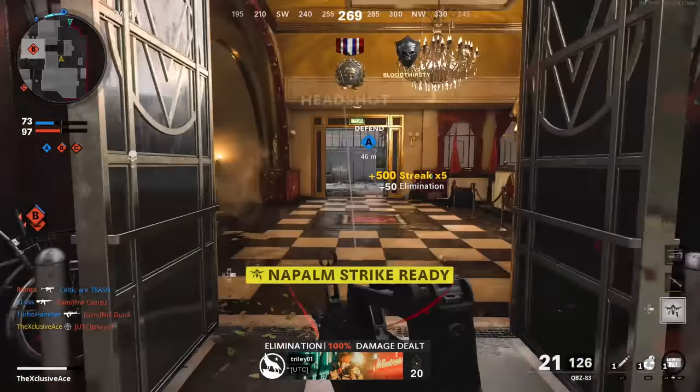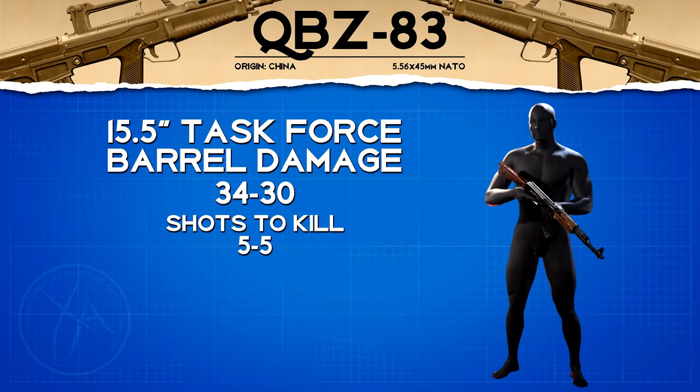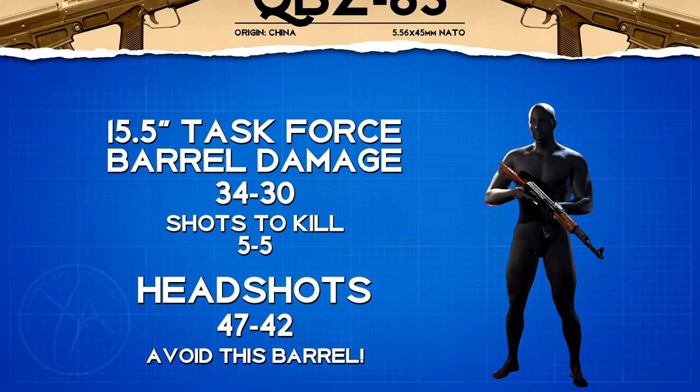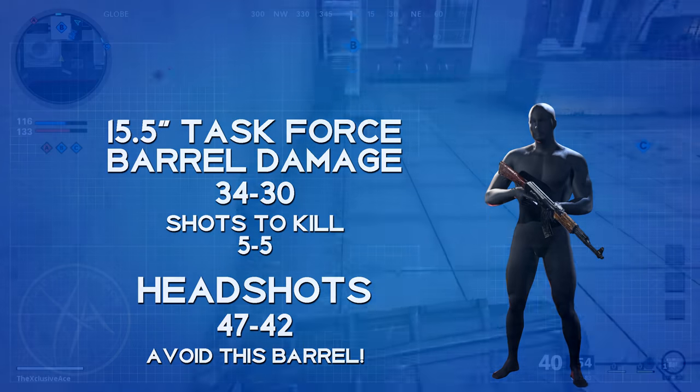Regarding the 15.5 inch Task Force barrel — it boosts our damage profile to 34/30, meaning it's always a five shot kill even at longer ranges. However, up close where you'll be challenging most gunfights, it's still a five shot kill. With the headshot multiplier, headshots become 47/42, but the number of headshots required to kill doesn't actually change — you still need two headshots and two body shots for a four shot kill. Since this barrel massively increases your recoil, there's really no benefit to using it, so I would avoid it at all costs on the QBZ.